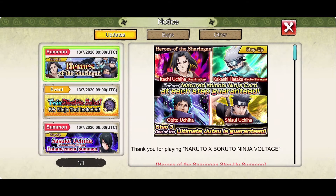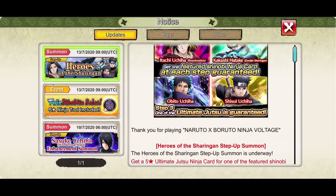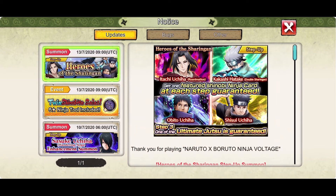There is a new summon. For 3 rounds, you can get an ultimate for just one of these shinobi: Itachi Uchiha Reanimation, Kakashi Hatake with the Mangekyou Sharingan, Uchiha Obito, and Uchiha Shisui.